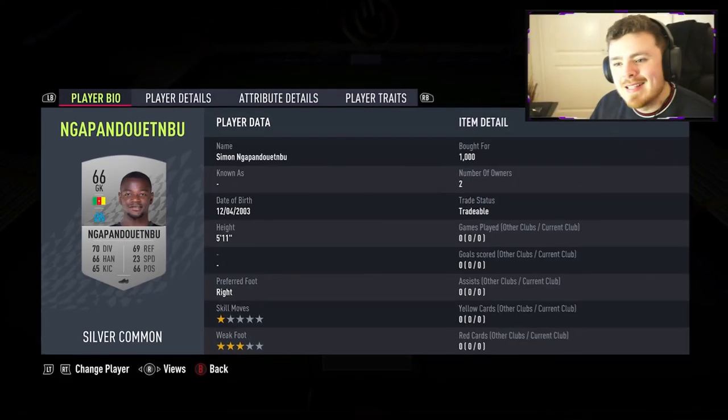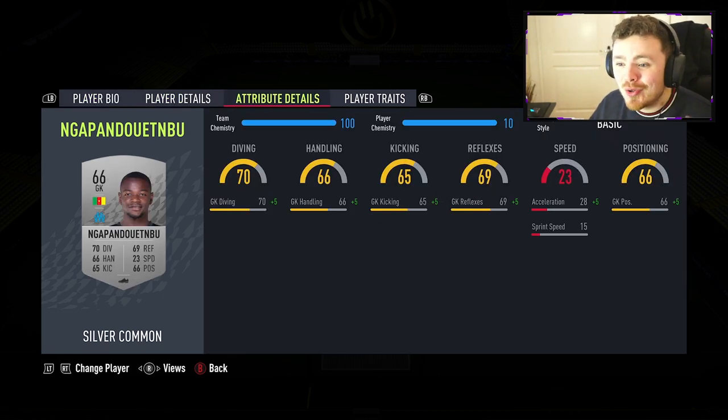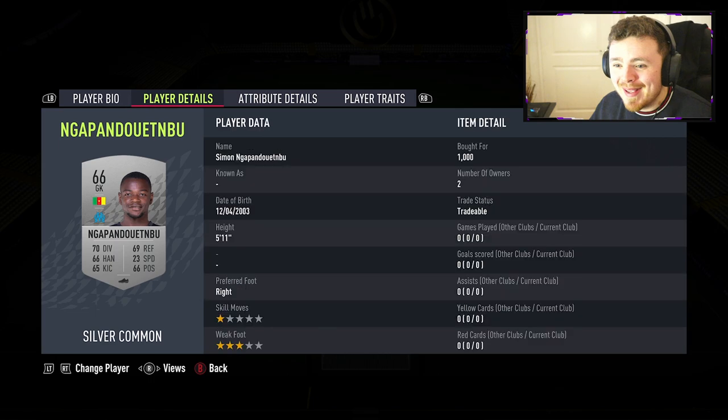Starting off in goal is a man by the name of Simon Yenye-Pan Duetenbu. Let me know if I butchered that — I gave it a damn good try. 1,000 coins, only 66 overall silver common goalkeeper from Ligue 1 on the Cameroon nationality. 5'11", not the tallest chap. However, I'm hoping he's going to save a couple of shots.